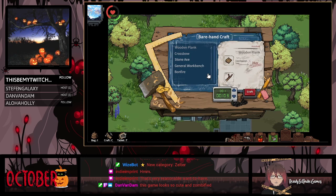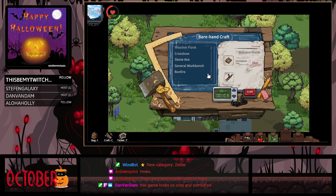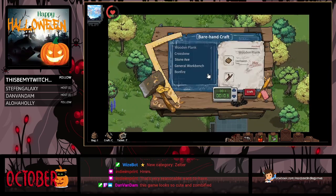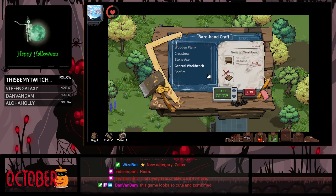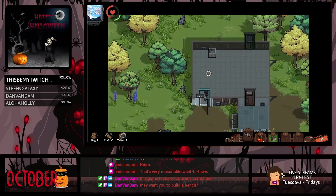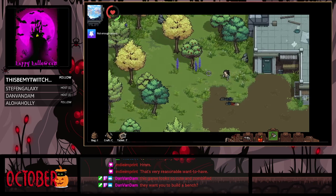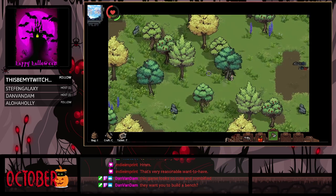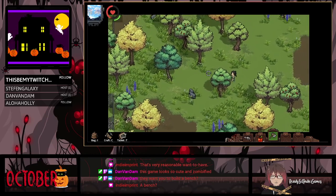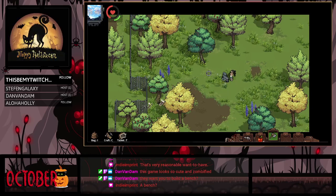It is a very cute game, it's just really difficult to figure out some things. I don't have enough materials — wait, it says I have enough wood planks, but now it won't let me build. Oh, I don't have enough after all. Okay — I can build the bench now, and I should also probably build a bonfire because there are things I can do with a bonfire too.